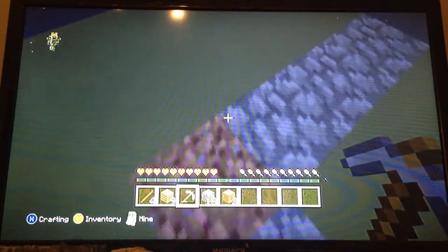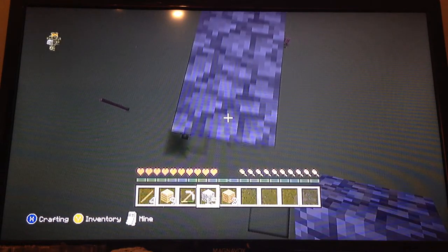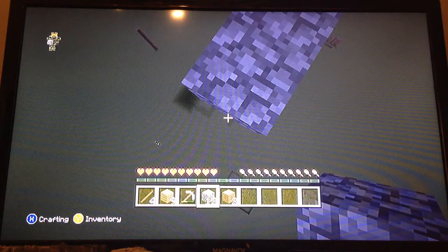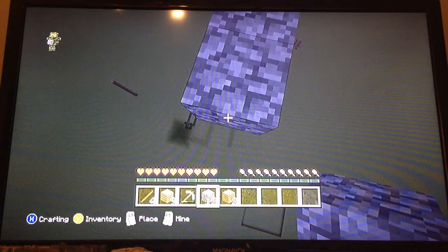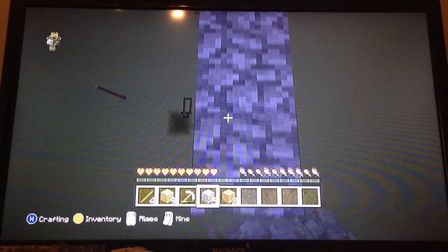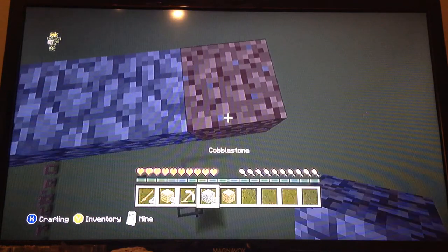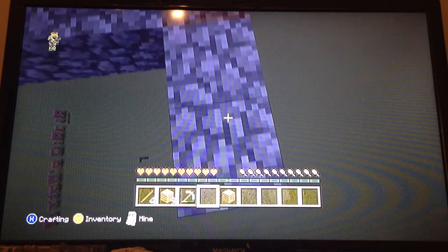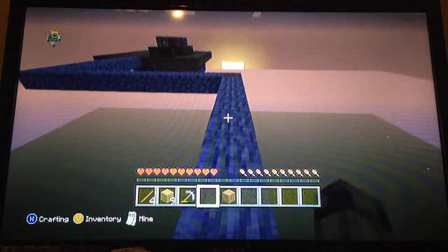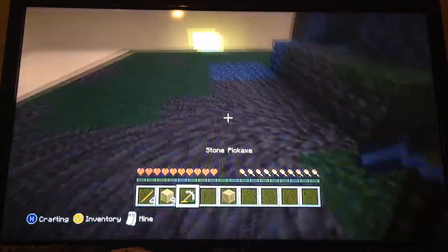Okay, I've got three — four, five, six, seven, eight, nine, ten, eleven, twelve, thirteen, fourteen, fifteen, sixteen, seventeen, eighteen. Now we place the third row and then the rest of our cobblestone. I got super nervous there. Now we just need a couple more blocks.